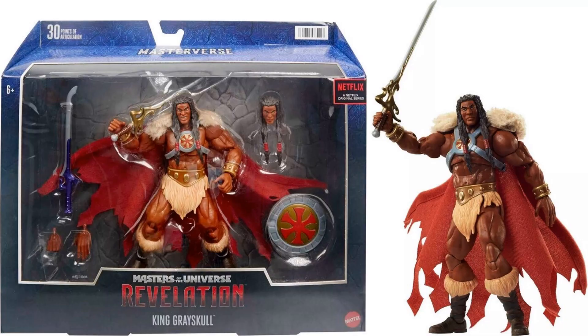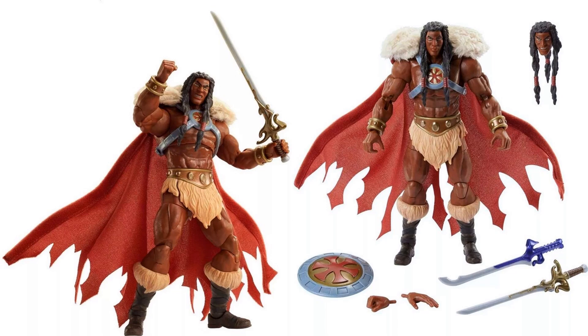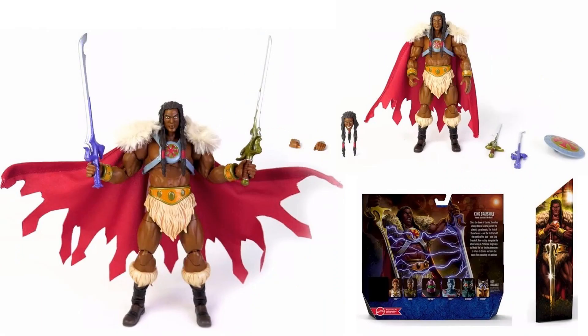Here we go with the deluxe Masterverse Revelation King Grayskull — soft goods cape, long hair, woolly arms, double swords, extra hands, extra head sculpt, and a shield. There he is from the back, holding one of his swords aloft. All those accessories on the bottom with both sets of swords and both head sculpts. You can see both head sculpts on him in both versions. There's the back and side of the package, and him wielding both swords.